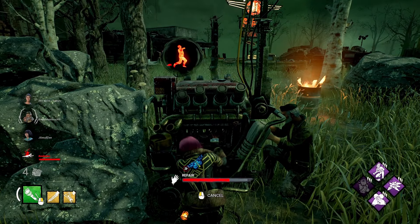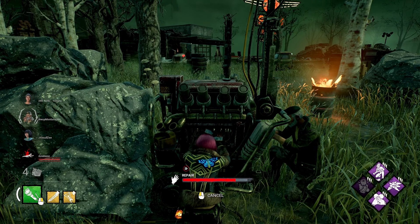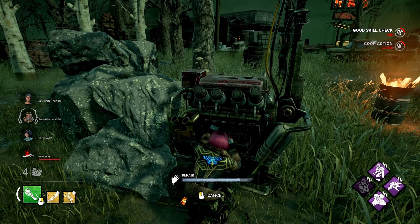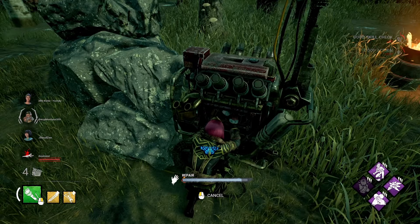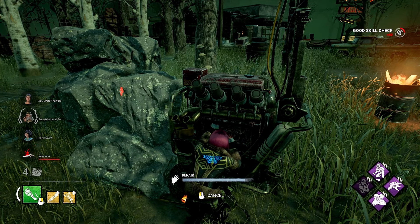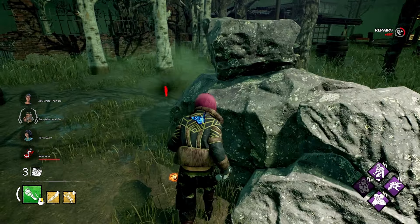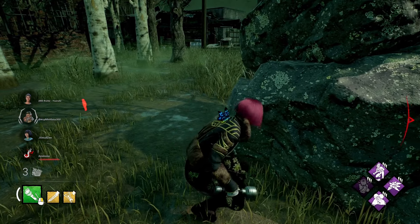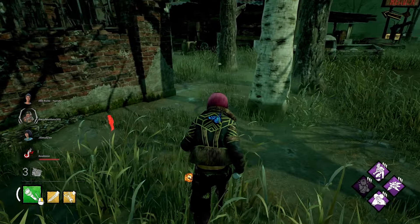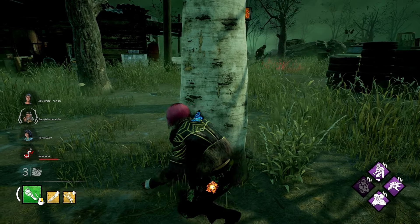It's exactly the same with Second Wind. Poor Kevin, he's going down. We have a flashlight though, we could have tried to save him. I don't know if we would have got there in time. He's in the basement against the Trapper — we're just gonna hide here, become the tree.